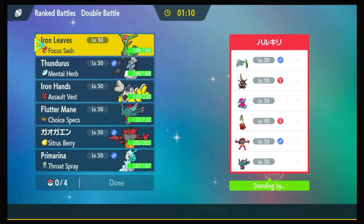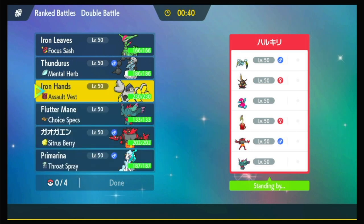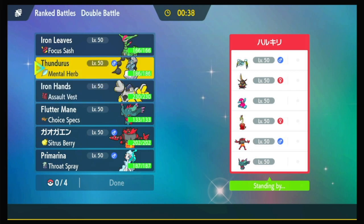They're likely going to want to set up Trick Room. I think their most likely lead is Porygon-2 and Incineroar. So what do we have that can stop Porygon-2 and Incineroar? Primarina is pretty good against an Incineroar lead, and it can actually take a hit from that Water Bug. So this might be a Primarina game. Iron Hands could be pretty good, Thundurus could be pretty good — just throwing out Wild Bolt Storms.